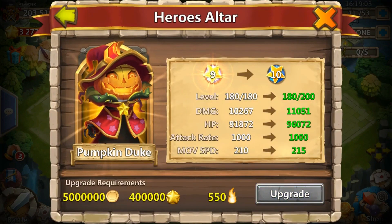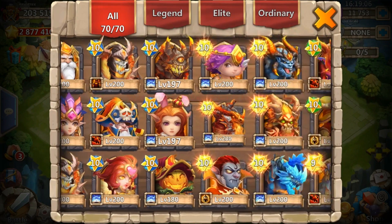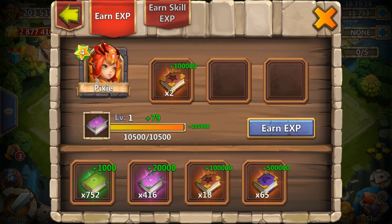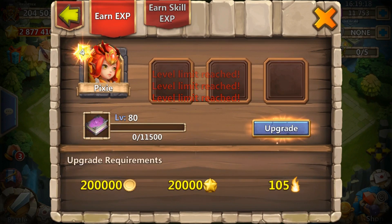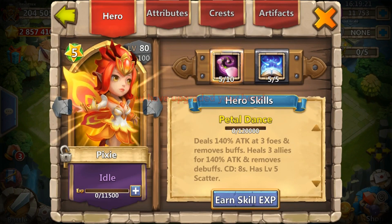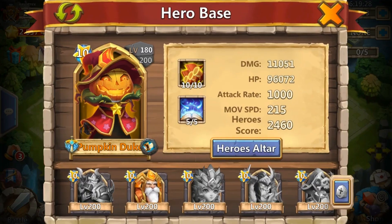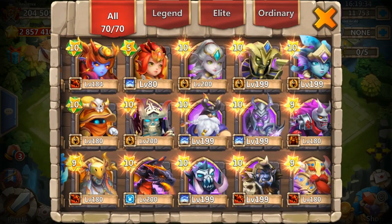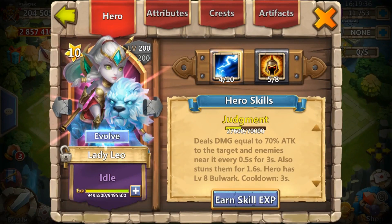I actually evolved a Pixie — she's level one right now — but I might take her up and start sweeping her. That way I can use her in the next guild wars and show you guys how to really use her for guild wars. But yeah, there we go — Pumpkin Duke is at 180, double evolved. Let me know in the comments if you want to see me evolve Lady Leo or get a Phantom King and evolve that one. Thanks for watching, and until later, bye!